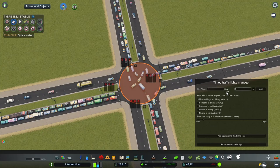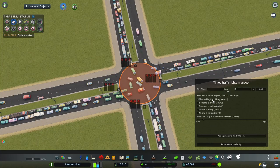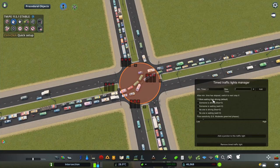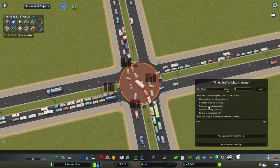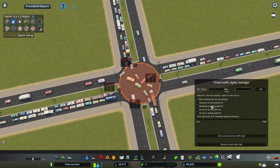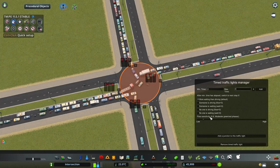I'll talk about modifications to these later. Right now let's leave the conditions on default. The default condition is 'more waiting than driving,' which is highly logical — if there are more vehicles waiting on the red line than driving, it's obviously a good idea to switch and allow them through. Some other conditions might be useful in specific situations; for example, the 'someone is waiting' condition is useful for giving trams priority. For ordinary intersections, the default condition is actually the best.